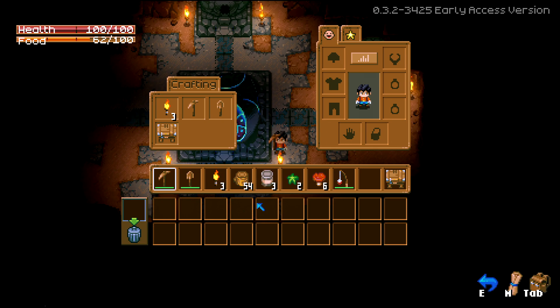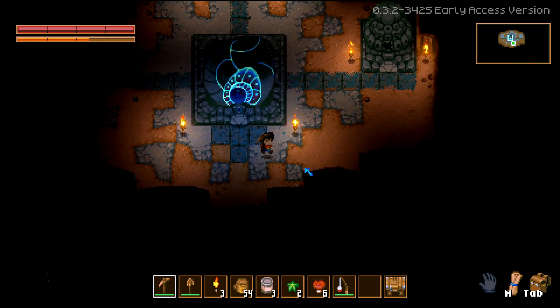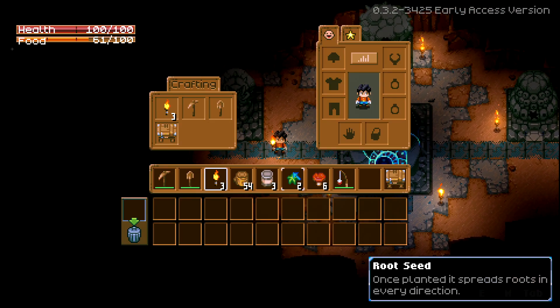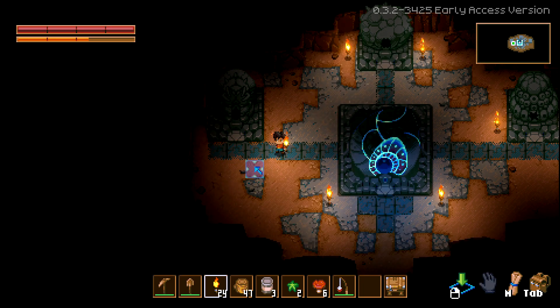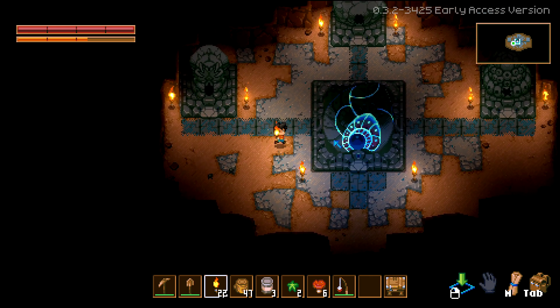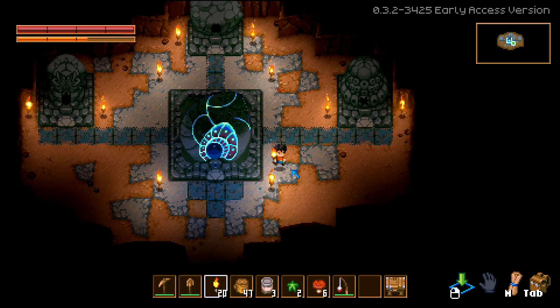We'll put the shovel, pickaxe, and torches at the beginning of the hotbar. Once we find a source of water we'll see what we can do with the fishing rod. Let's craft some more torches since we have all this wood — I want to have this place nicely illuminated. It looks like we also just leveled up running.